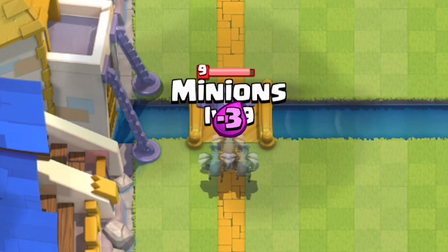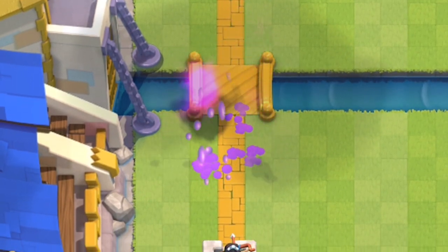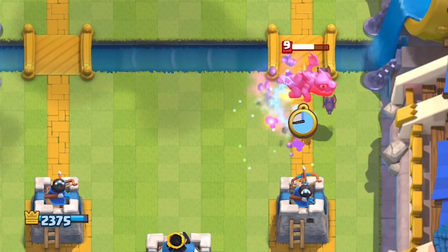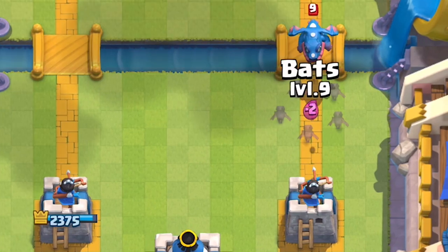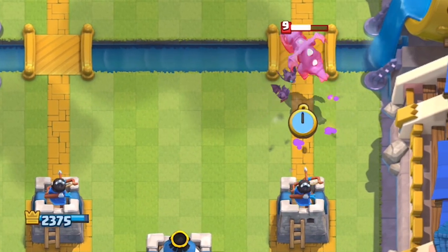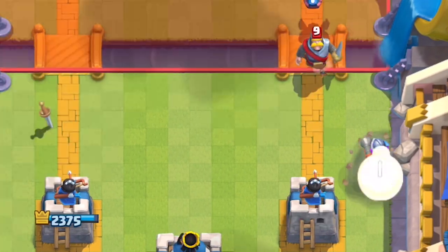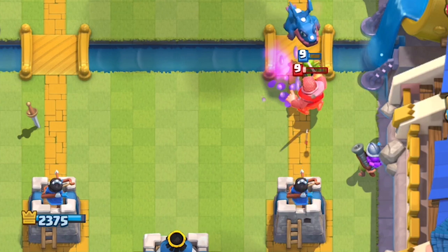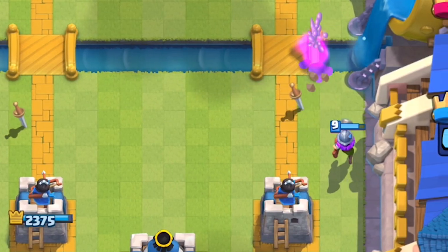Despite minions dying to 2 Chain Lightnings, it's just enough to stop the E-Drag from touching your Princess Tower if it's by itself. For even cheaper counters, Bats will stop it completely, but you must surround the E-Drag so that all the Bats get enough hits — if you don't surround the Bats, that E-Drag is going to get a hit off your Tower. Realistically, some of the top cards to counter the Electro Dragon are cards that can outrange it — stuff like Musketeer, Flying Machine, Magic Archer, and even the Dark Goblin.